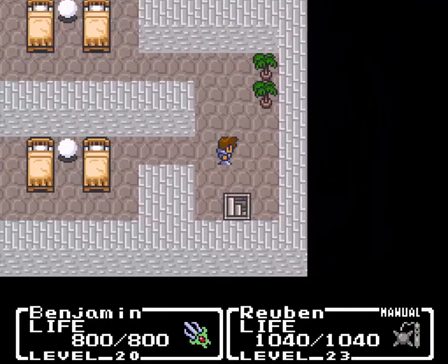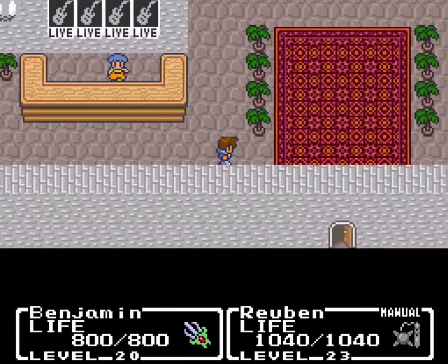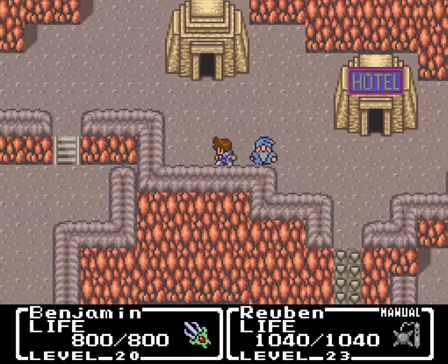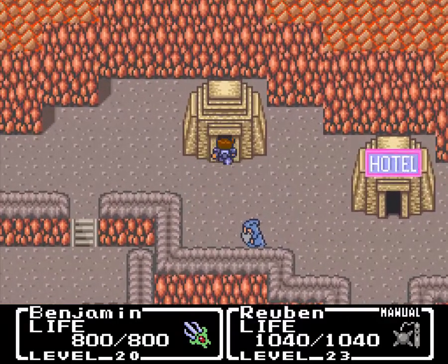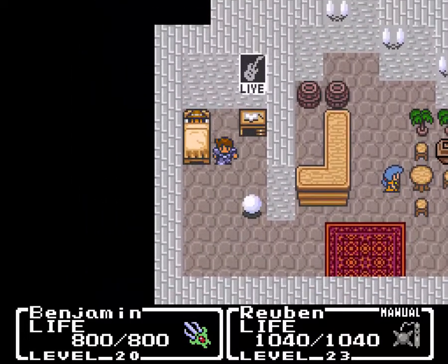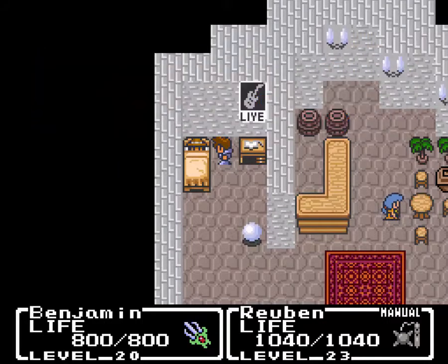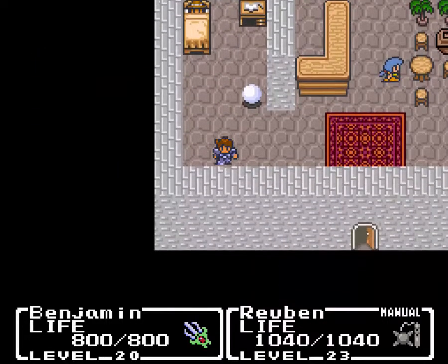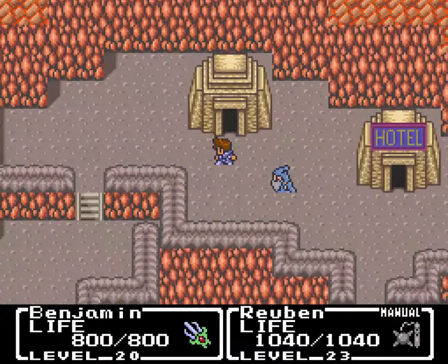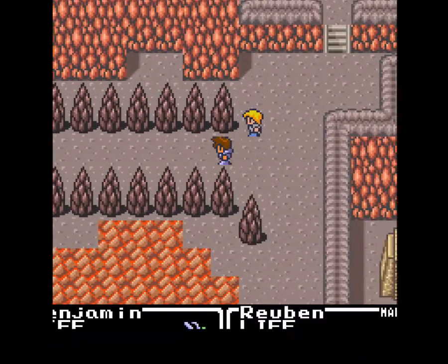I don't think I ever normally use this inn, and I almost never go up those stairs — kind of weird. Anyway, let's go see what's going on. Most of the people don't say anything different or particularly interesting. Let's talk to this NPC: the Crystal of Fire is in the Lava Dome. Really — the fire crystal is in the volcano? No kidding. I don't think there's anything else we can do here at the moment.